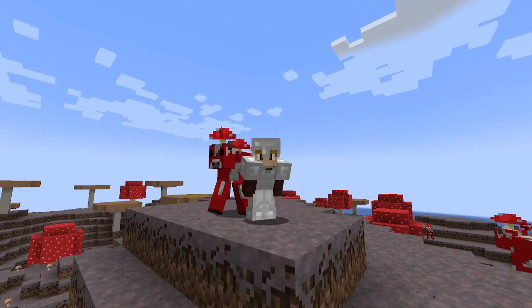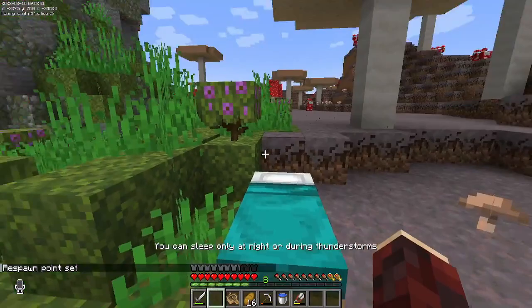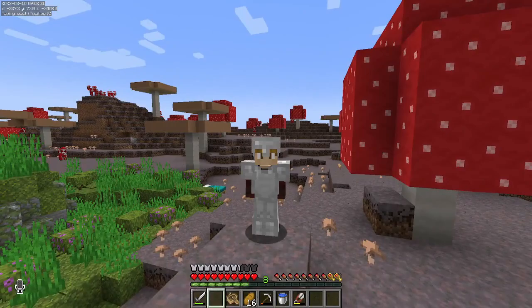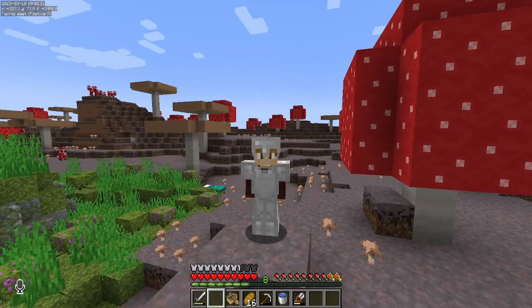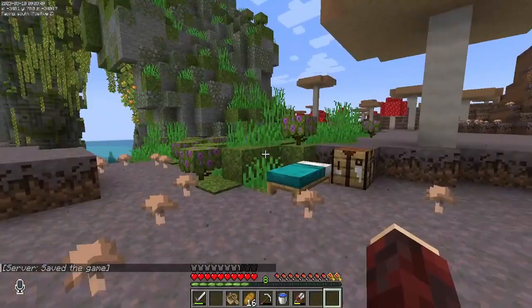Now that we are here at our base location, we need to start setting up and gathering all the resources we're going to need for everything. I'm going to empty out my inventory into a couple of chests here, and then we need to go searching because there are a couple of items we're going to need that requires me to travel once again. The big one I have not found yet is willow trees. We also have to go find some mud and do a bunch of mining down here under our island.